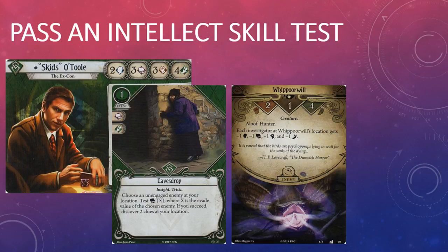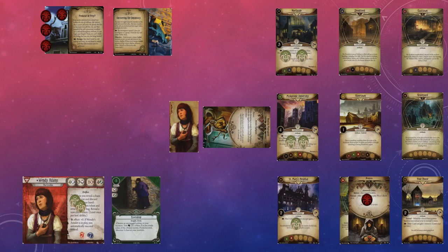The enemy could also be aloof, but that brings us to our third problem: if there is a suitable unengaged enemy at your location, you will still need to pass an intellect skill test, which isn't exactly the rogue's forte. Skids, Jenny, Lola, and Wendy have an intellect skill value of three, while Sefina has a two. The average evade value on enemies in the core set is somewhere between two and three, so there is no guarantee that you'll discover two clues at your location even if you've met all of the above criteria. You'll probably need to commit resources to pass the intellect skill test, which also impacts your tempo.